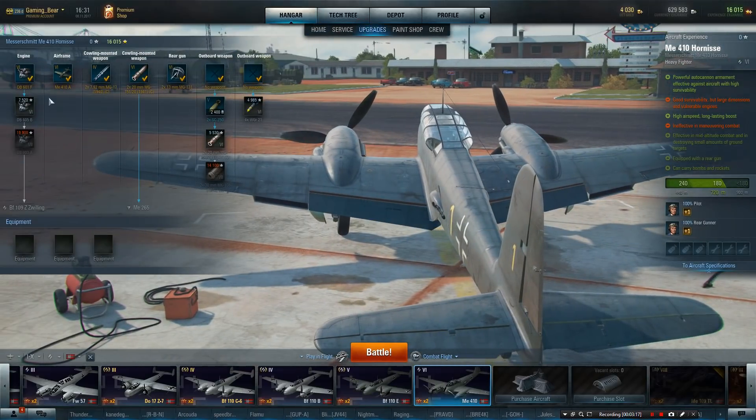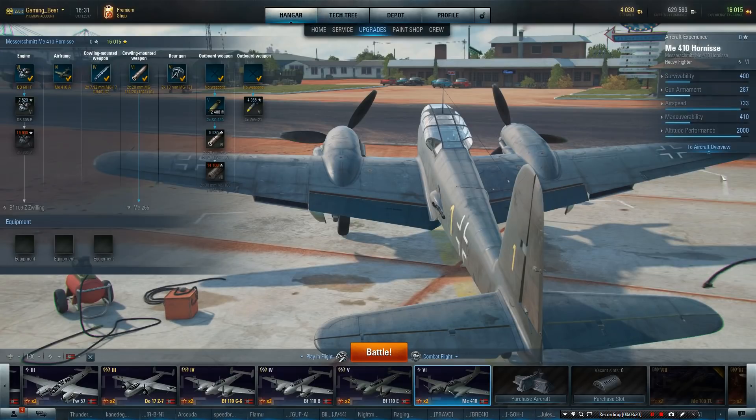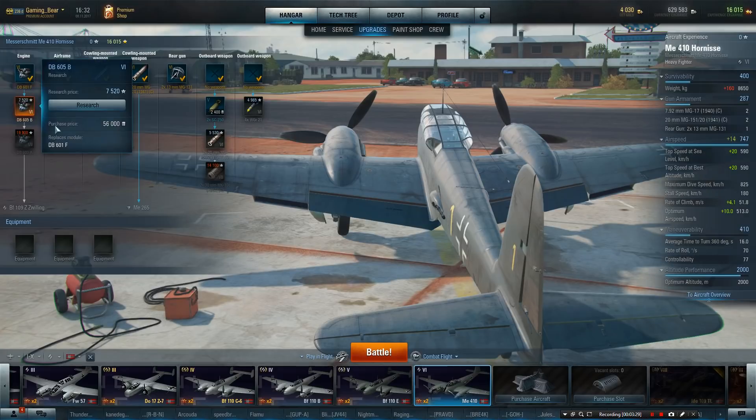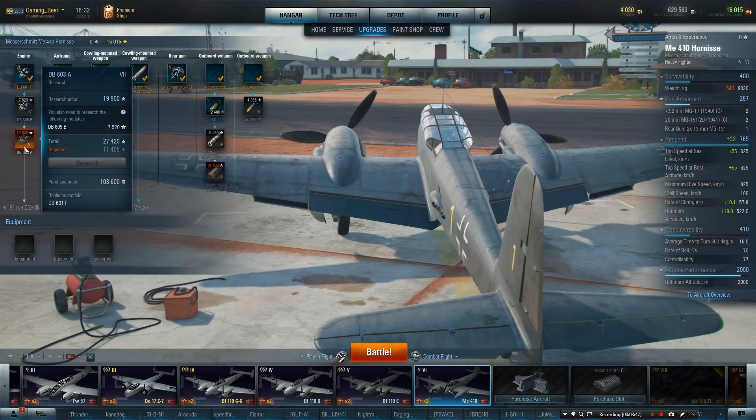Let's look at the upgrade options. Improving the engine — which we've already got — will improve airspeed by an additional 14. Rate of climb goes up to 51.8 and the optimum goes up by an additional 10. The top engine gives plus 32, with top speed going up by 55, rate of climb up by 10.1, and overall speed up by 19. Very, very nice.